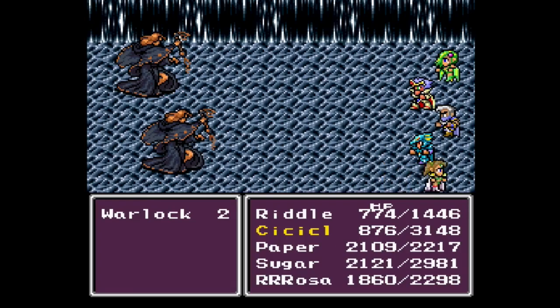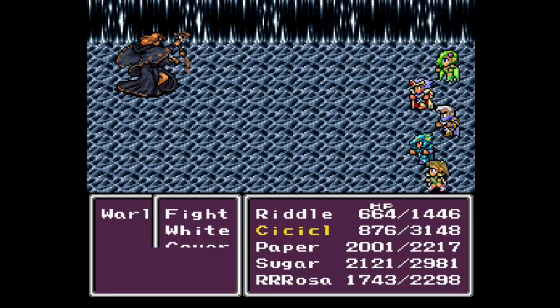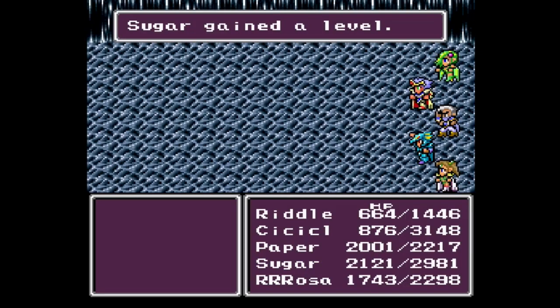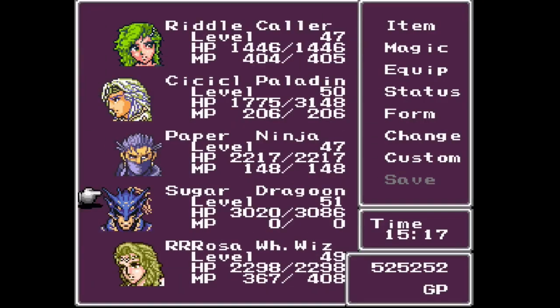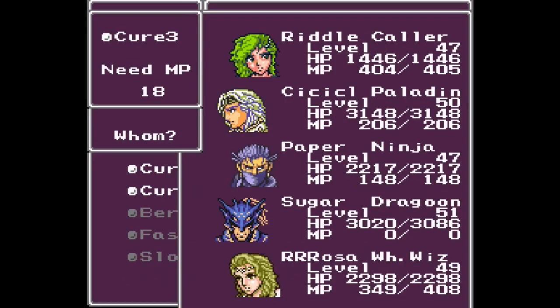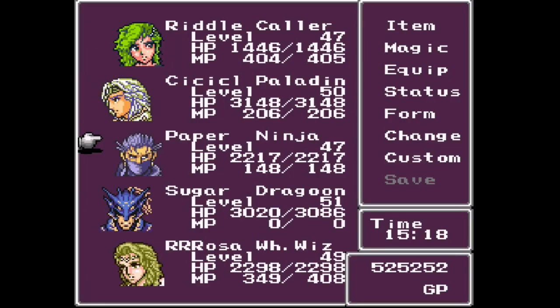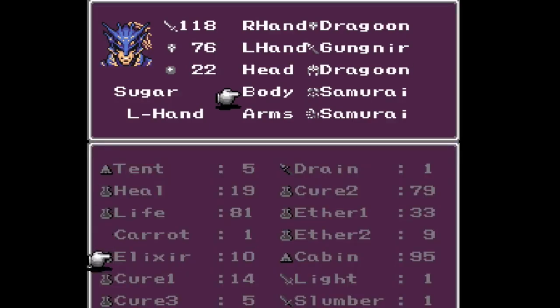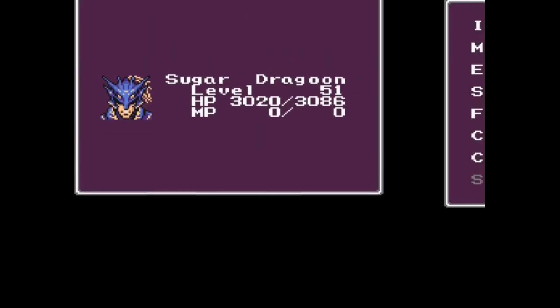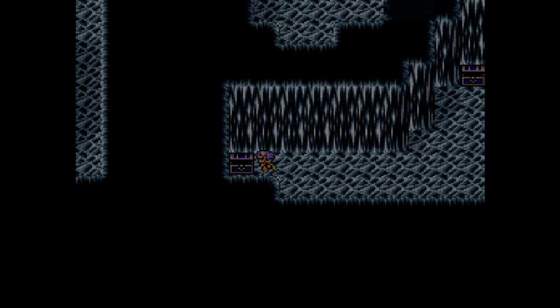I almost got hit with a Weak spell though, which would have been great — because then that meant seven days would have passed. Yeah, that was a bad joke, I apologize. Somebody's in need of healing. Dragoon Armor. I appreciate these guys having a bunch of really good equipment. Let me guess — Dragoon Fist. Whoa! How did I know?